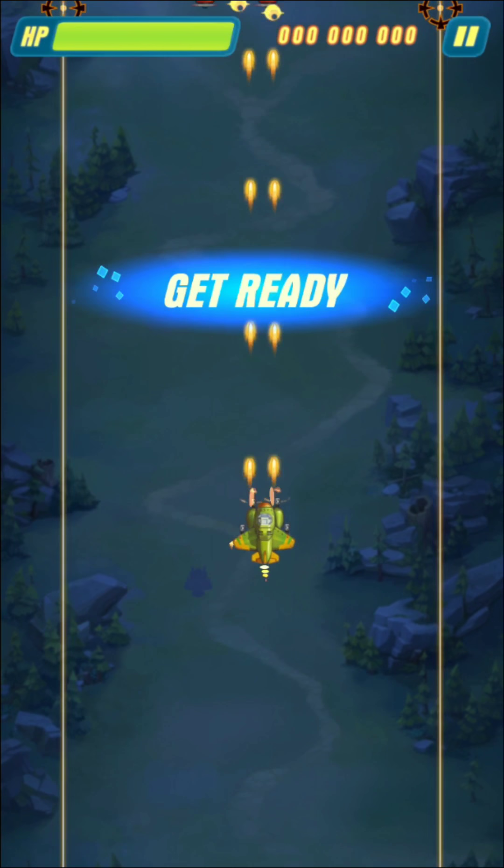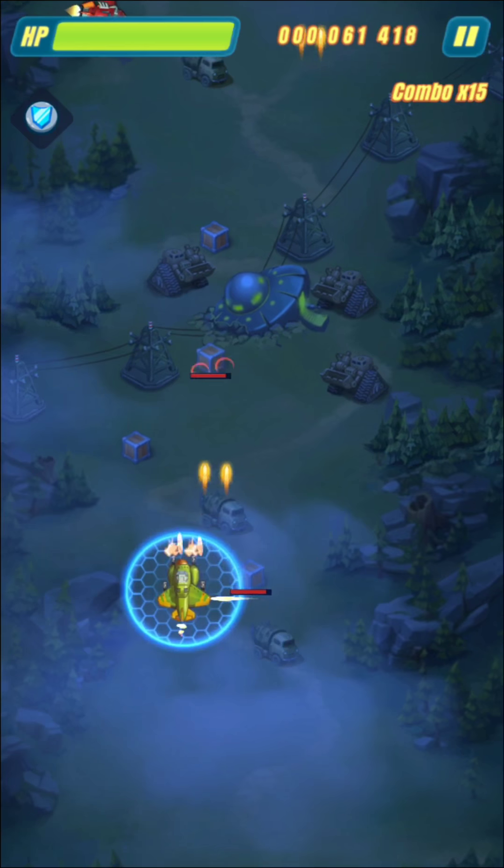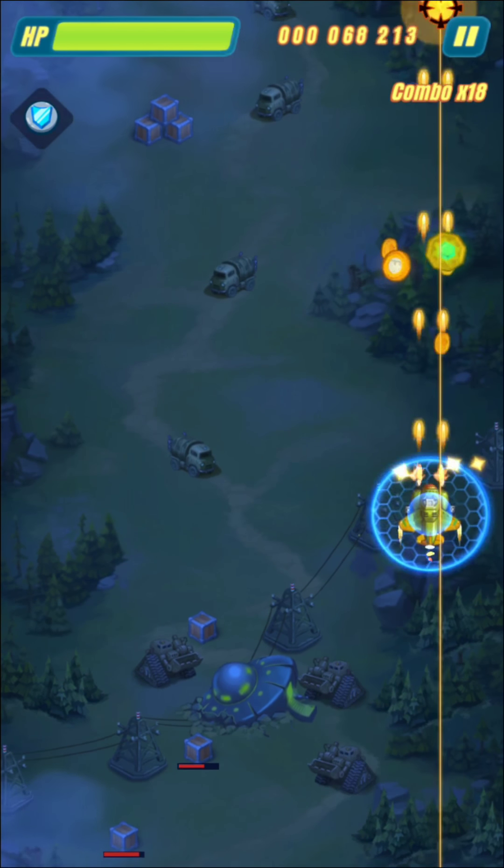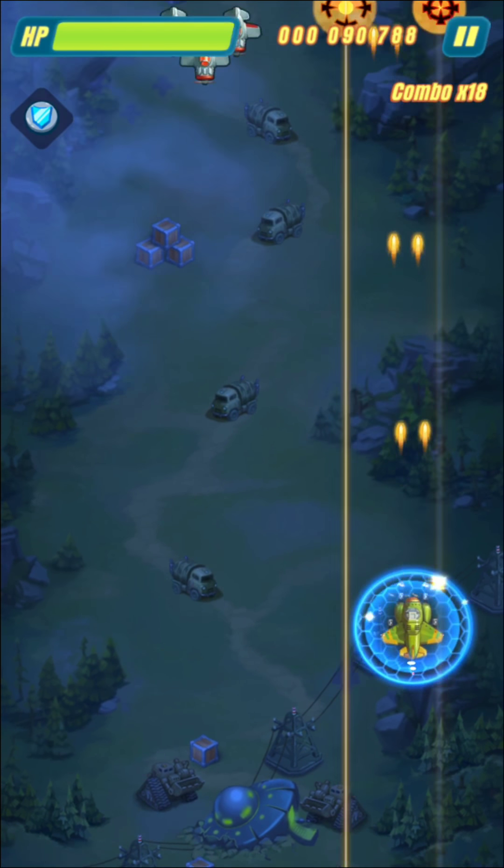So last couple days I've been playing Hawk Freedom Squadron. It's a pretty fun game reminiscent of the old arcade 1942, a game I played as a kid. Today I'm on level 7 and I encounter my first boss. He's a guy named Gunhead. He's not too difficult. I actually beat him without having any big power-ups or anything.